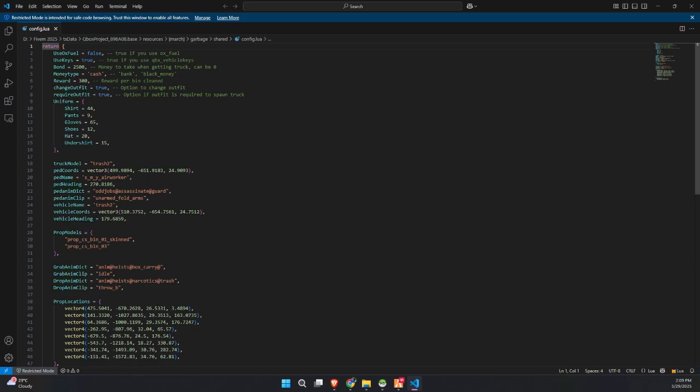Let's take a quick look at the config file for the garbage job script. Right at the top, you'll see options to enable aux_fuel and vehicle key systems, depending on what resources your server is running. You can also set a bond amount, which is the money taken from the player when they get the garbage truck — this can be set to zero if you want it to be free. You can define the money type: cash, bank, or black money, and set how much players will earn per bin cleaned.